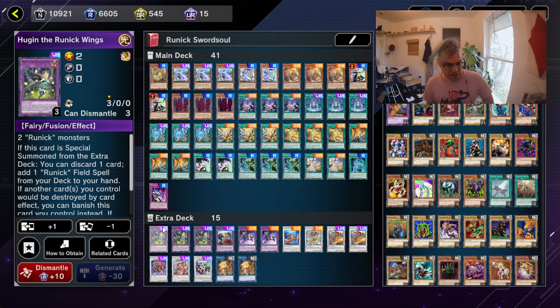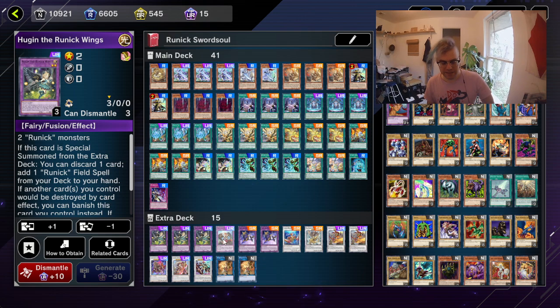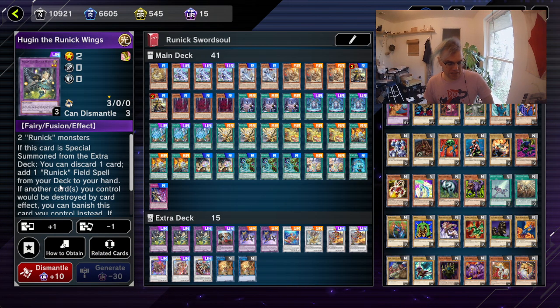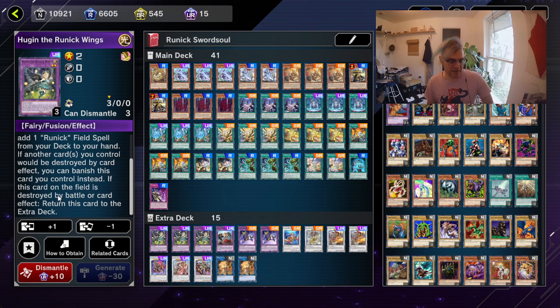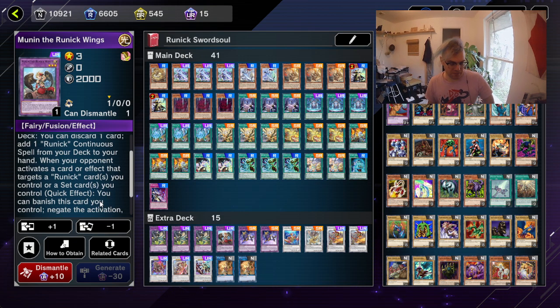And finally we get to the extra deck. We got three Hugin the Runic Wings - it's two runic monsters for the material, but you'll never use that. Pretty much the same with these other guys - two runic monsters, but we just special summon them with the second effect of all the runic quick plays. When special summoned from the extra deck, you can discard a card to add a runic field spell from your deck to your hand. If another card you control would be destroyed by a card effect, you can banish this card instead. If this card on the field is destroyed by battle or card effect, return it to the extra deck. Then next we have Moon and the Runic Wings: if special summoned from the extra deck, you can discard one card to add one runic continuous spell - we're not running the continuous spell so we won't worry about that. But the second effect is when your opponent activates a card or effect that targets a Runic card you control or a set card you control, you can as a quick effect banish this card you control to negate the activation and destroy that card, once per turn.